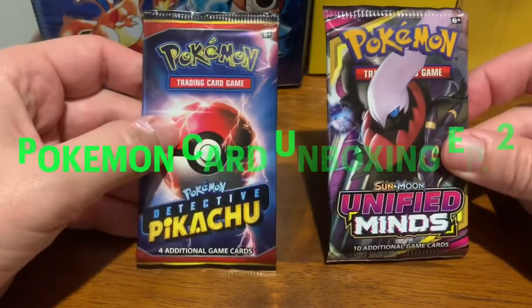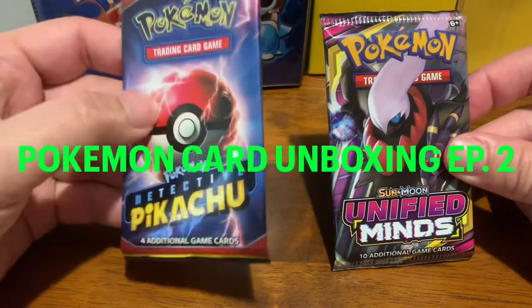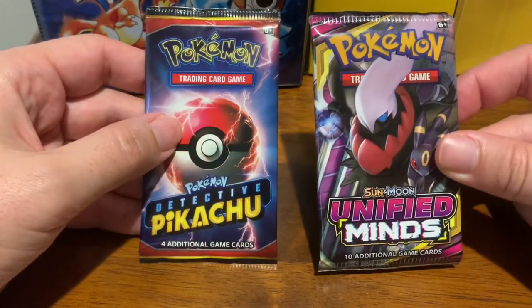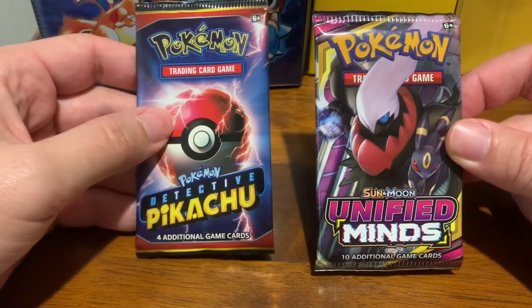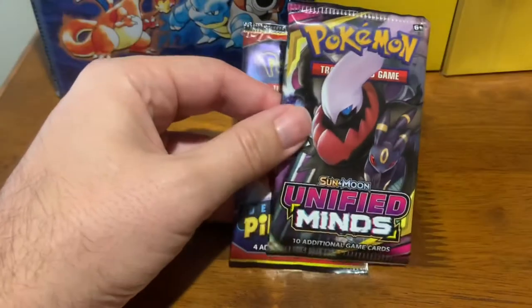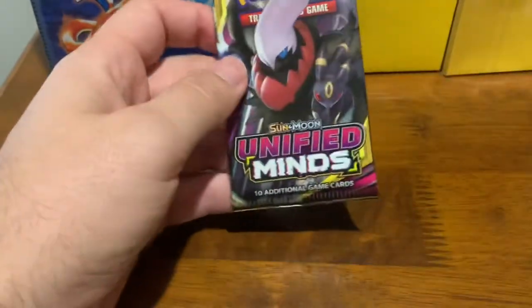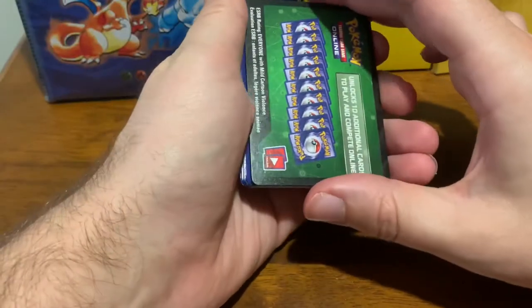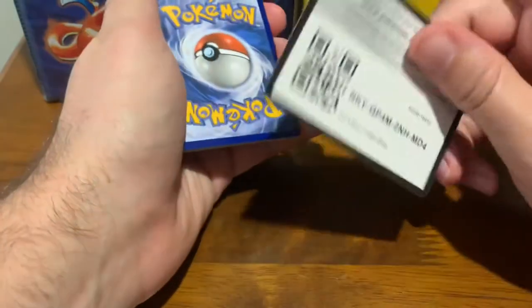Alright, which one should we break into first? Is it this one? Is it this one? I think we'll go with our buddy Darkrai on the front there. Gonna pick this one first. Let's try it out. We opened up the pack and we got our trainer code.